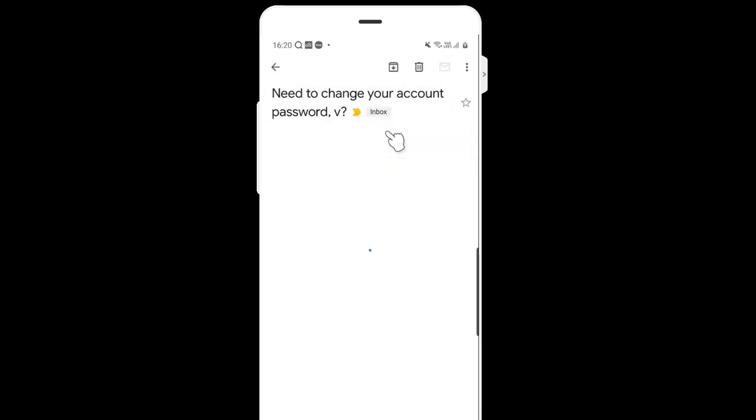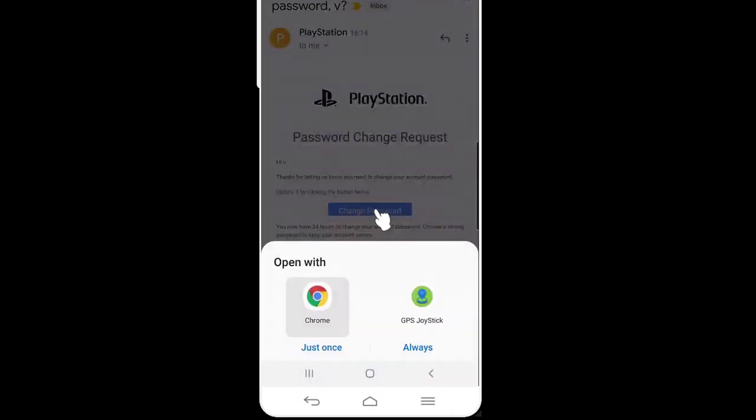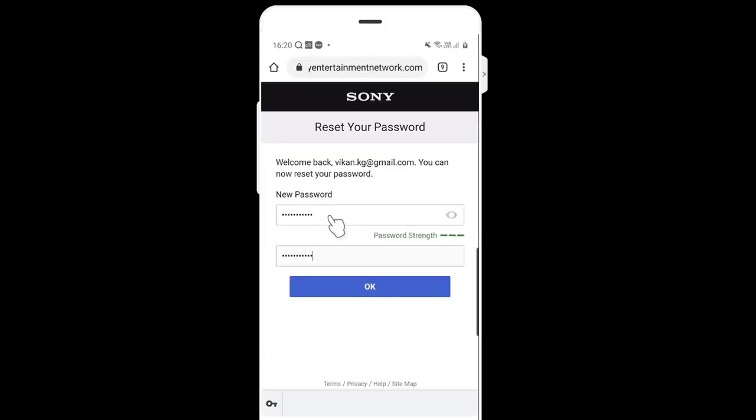Tap on the email link. Here I can click 'Change Password.' You can do it on your mobile or on your system. Now I'm going to change the password — I have given the new password, so click OK.